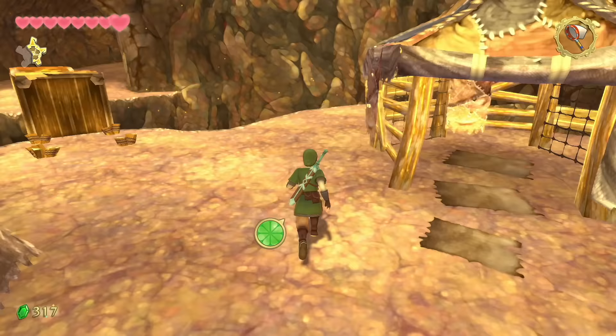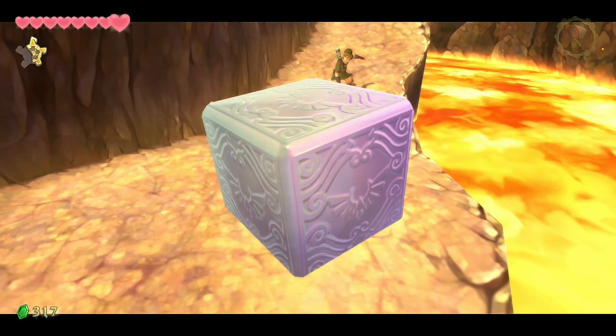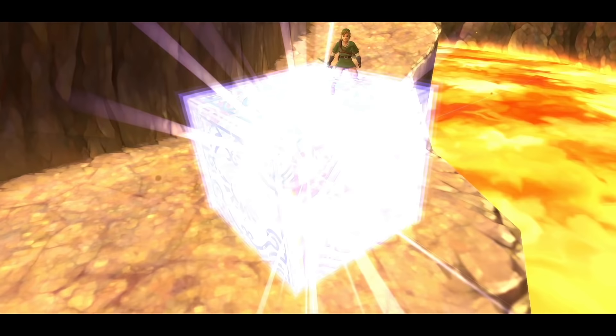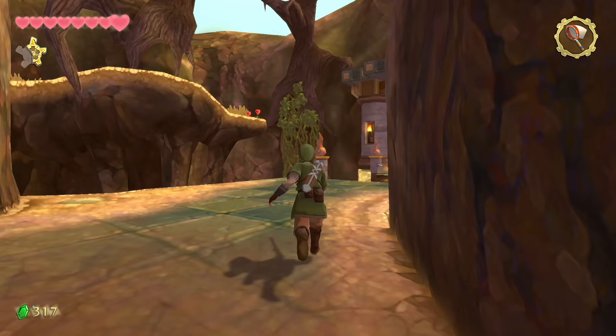Past the hut going down is one of the most important goddess cubes in the entire game — I'll explain why later. Head back upside the hill, cross the newly formed bridge, and enter a small overgrown area. Scale it — it's pretty linear.